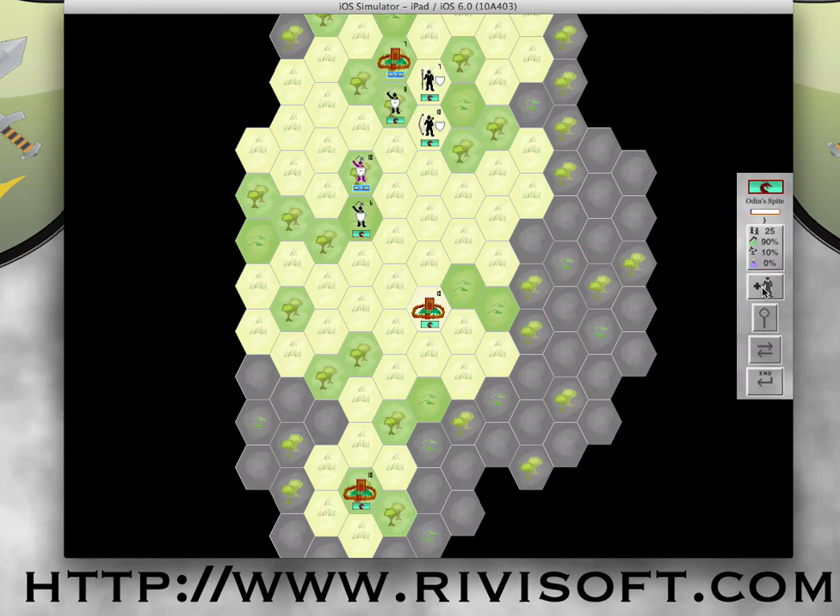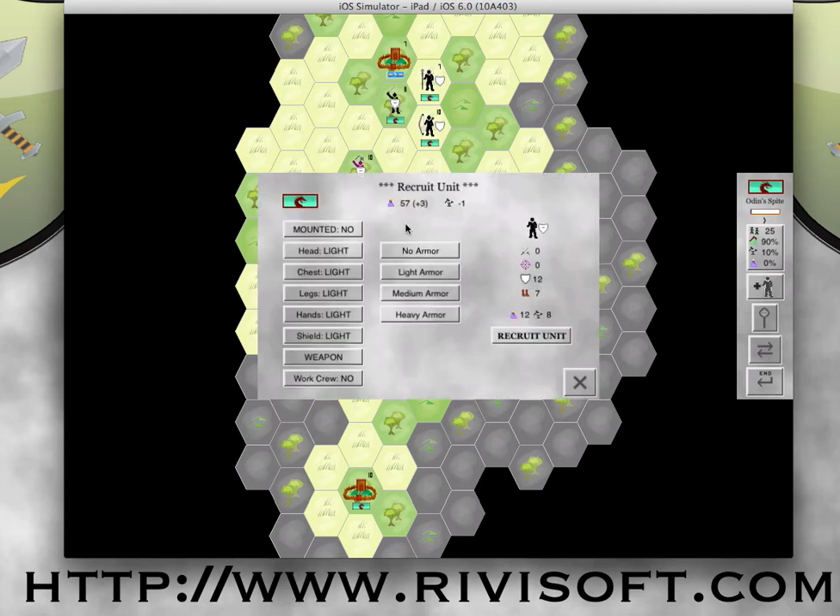From Odin's Spite, looking at my economy — it's rotten. But there may be something I can afford if I sacrifice some armor, and that something is a crossbowman. Bonus against heavy armor — this guy doesn't have heavy armor — but crossbowmen are very useful, primarily because when they attack, just like the Longbowman, there is no attack against them, no defense. So they're not going to lose anything when they're attacking, and that can be really handy. So I'm going to recruit him.